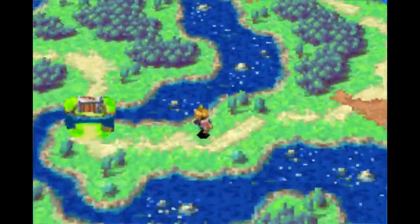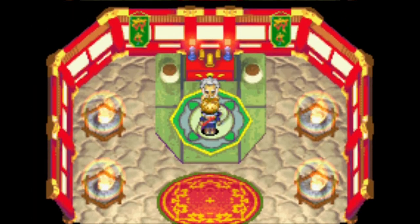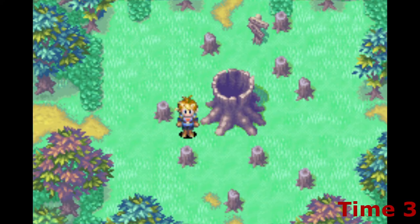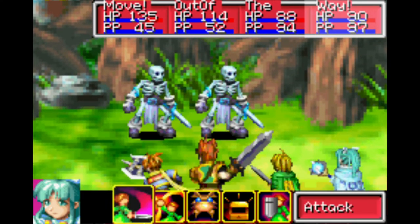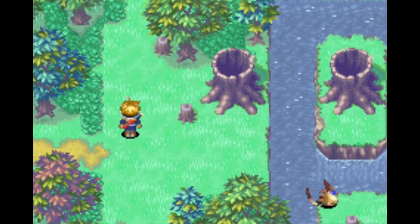We go next to Fuchin Temple, where you're supposed to Mind Read this guy to get the Orb of Force, but that's technically not required, as the upcoming Lost Woods-like area doesn't contain RNG — so it's possible to just look up what paths to take. Mogul Forest itself doesn't have any required psynergy uses, but the battles are difficult, we can't get any chests, and we can't get the djinn because you need Move for those.